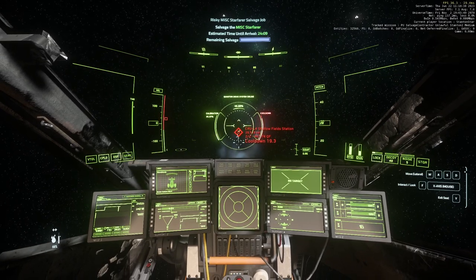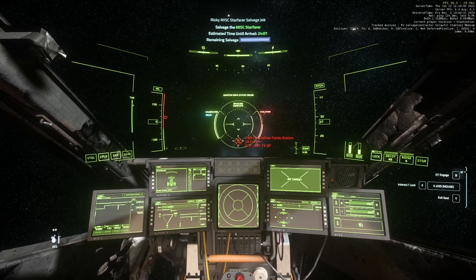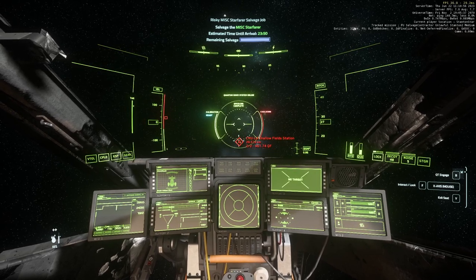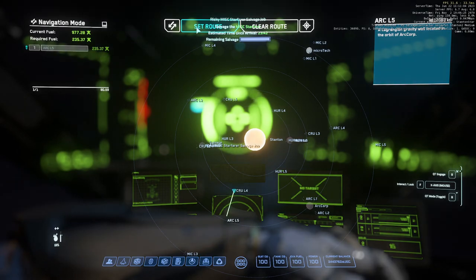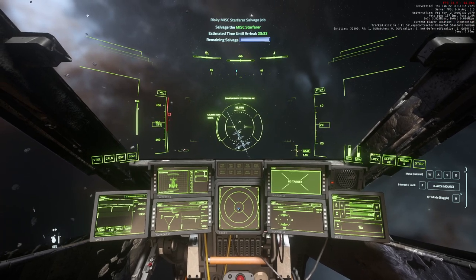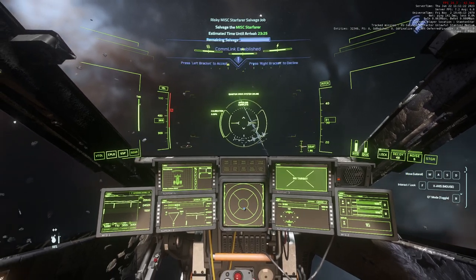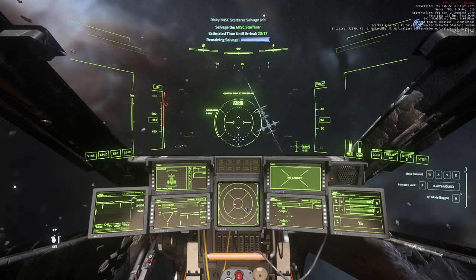The hardest part right now is getting back here, so make sure you can get back to Shadow Fields. I'm going to QT there — while we're QTing I'm going to set another QT point for L5 as an escape route in case I get in trouble. I set that as my new route — now if I need to QT out I can. Just make sure you don't come in so fast that you crash — if we do get caught out we can go straight nose down and QT out.